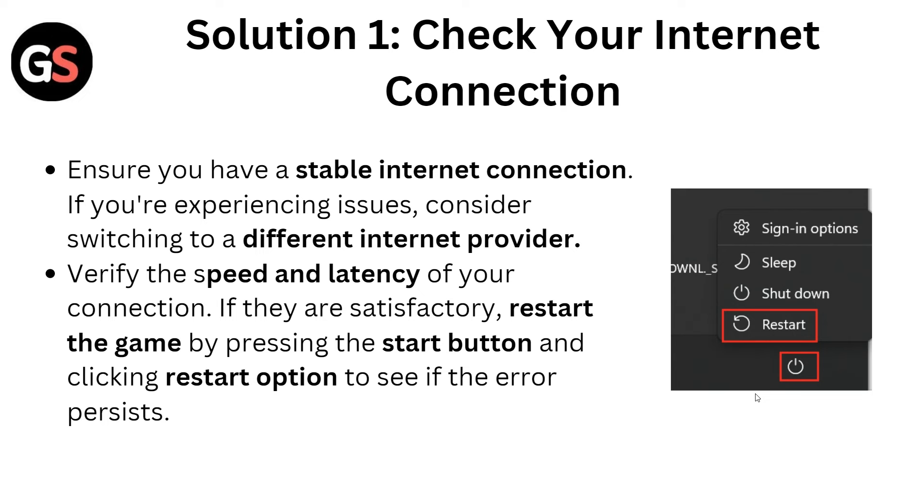Here is the first solution: check your internet connection. Ensure you have a stable internet connection. If you have an intermittent issue, consider switching to a different internet provider. Verify the speed and latency of your connection. If they are satisfactory, restart the game by pressing the start button and clicking the restart option to see if the error is resolved.